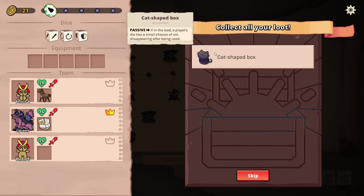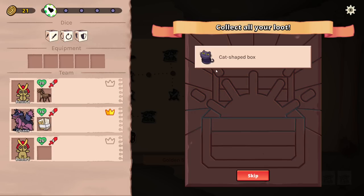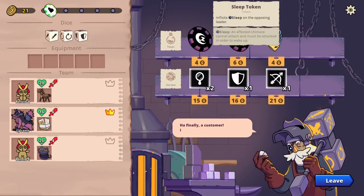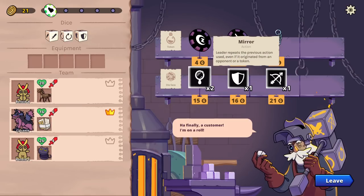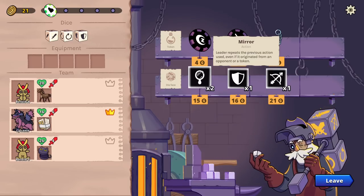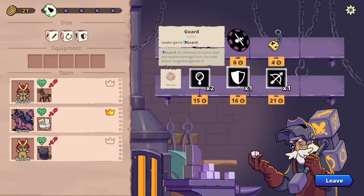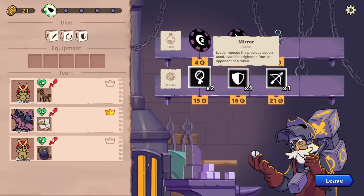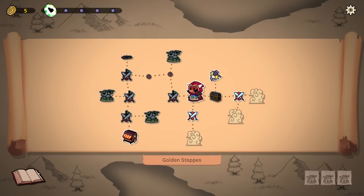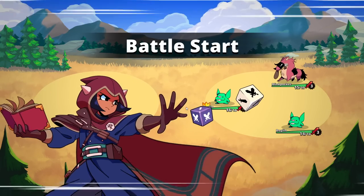Passive — if in the lead, a player's die has a small chance of not disappearing after being used. That's really good and I could use that on Lycanist, but it doesn't say the percentage. Dice Smith. Leader repeats its previous action used, even if it originated from an opponent or a token. Leader gains guard. I feel like another guard does sound good.